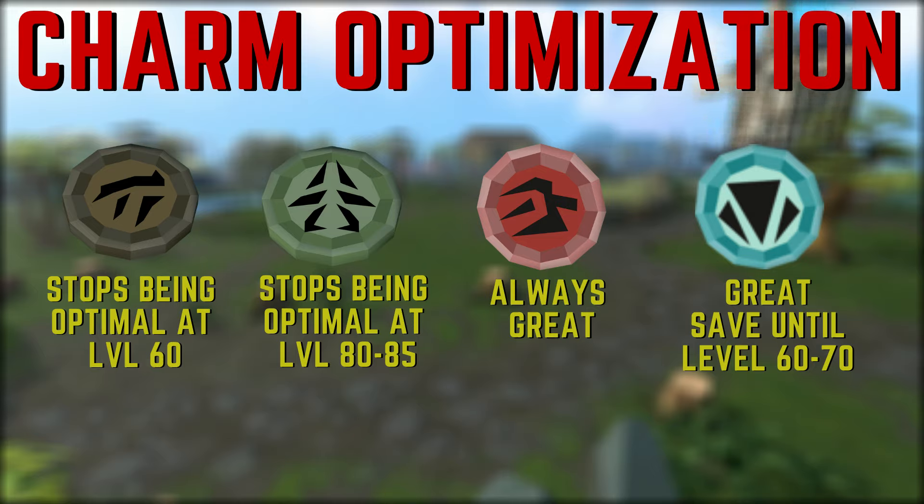A good rule of thumb if you care about being the most efficient: gold charms start giving less and less XP around level 60 and become very expensive because of the low volume of tertiary ingredients, which is why a lot of people tend to stop using them around level 60. For green charms, the same things happen at around level 80 to 85. Crimson charms are always worth using and are one of the core training methods. Blue charms are the best for XP per hour and should be saved up until around level 60 to 70 at least.